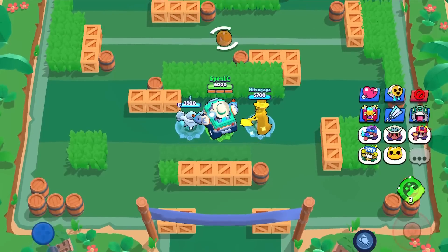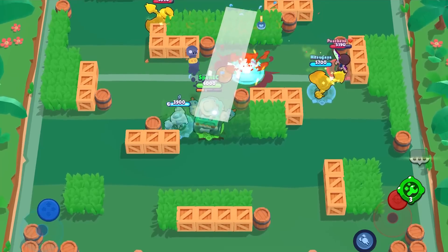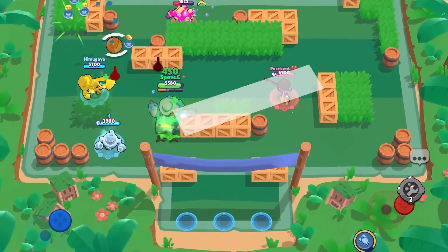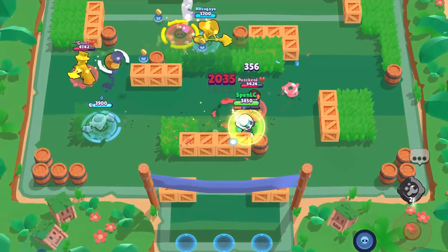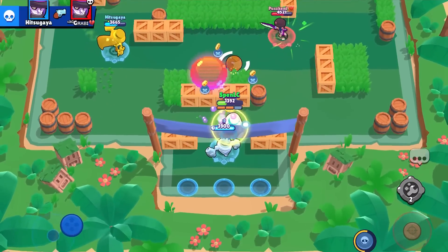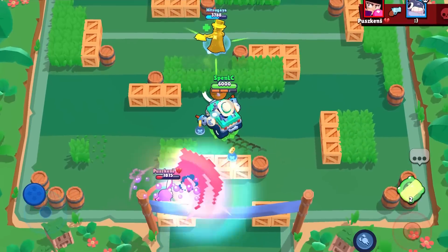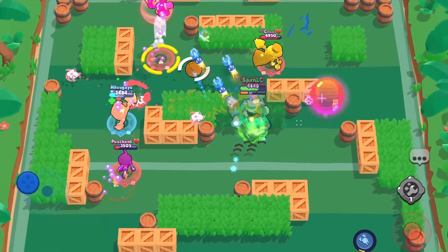Jumping into the best brawler in the game — Meg — the best counter is first and foremost Colette. The main reason Colette is becoming a much stronger brawler in the meta is because she counters Meg, who is so strong. Even when Meg was really overpowered back when I competed in the World Finals, I knew Colette was the best counter. It deletes Meg because of her high HP, and it's just really hard for Meg to take down Colette with the Gotcha gadget.